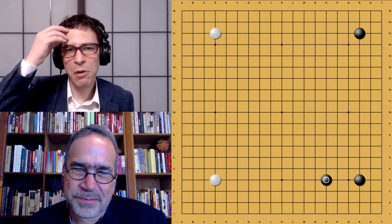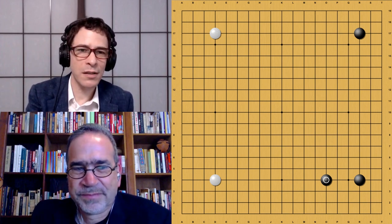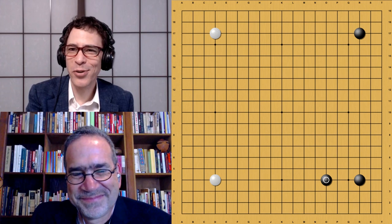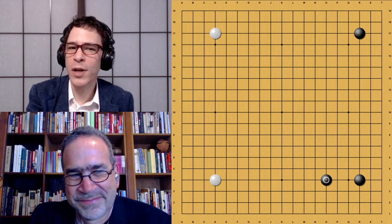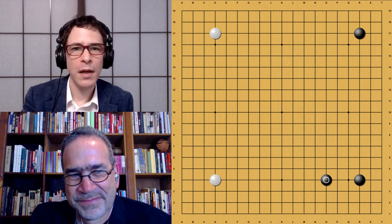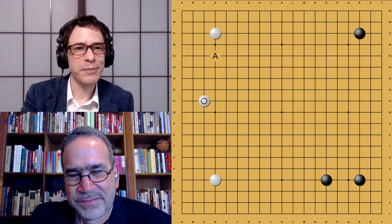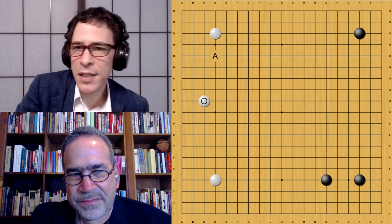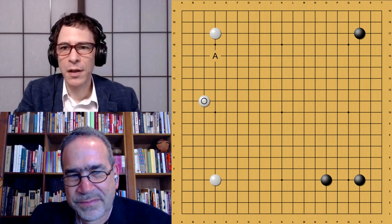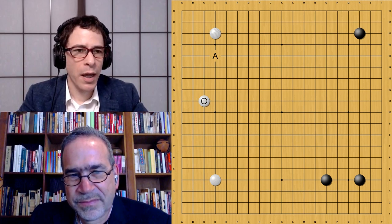It plays this big shimari, reminding us of the master version — though of course it's not a direct relative. It started with no human data at all, so on its own it decided this was a good move. White plays the Chinese opening, which is the AlphaGo Lee version — the one that played Lee Sedol. In the match against Lee Sedol, we didn't see it play the Chinese opening with white, because Lee Sedol would play a kikachi with the fifth move, so AlphaGo Lee didn't have chances to play the Chinese opening with white.